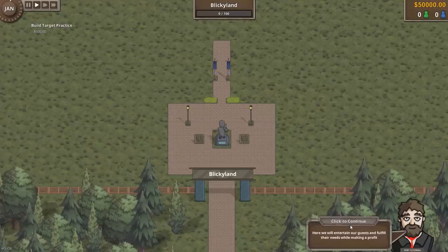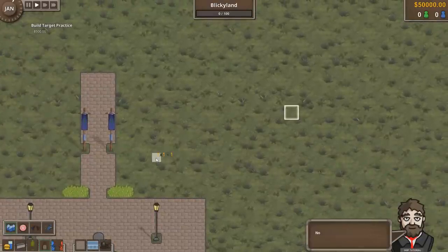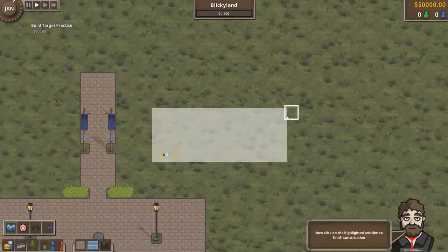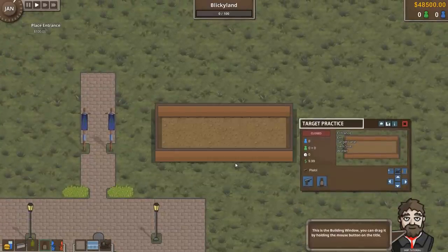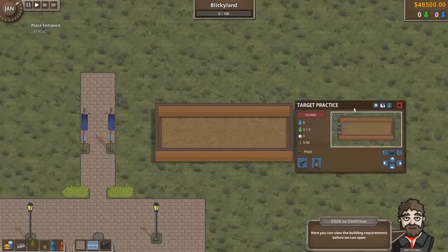Here we're going to entertain your guests and fulfill their needs while making a profit. Let us begin by placing a simple building — select Target Practice. I don't like that spot; it's not lined up with what I wanted. This is the building window — you can drag it by holding. Look, I can do the thing the tutorial told me to do.